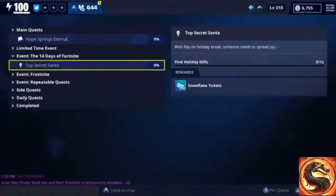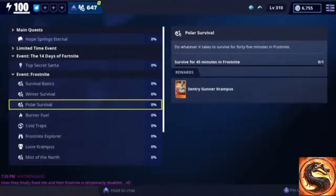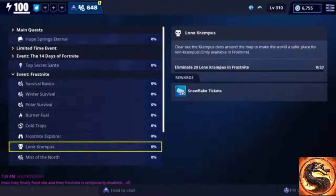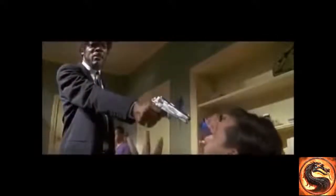The last thing before I go is to show all of the new event quests and their rewards. These holiday themed quests will be added in the 14 Days of Fortnite event — you'll have until patch 7.2 to complete them. There are also frost knight event quests: survive 15 minutes for Jingle Jazz, 30 minutes for the Ginger Blaster, 45 minutes for Century Gunner Krampus. Deposit 200 blue glow for snowflake tickets, craft rare traps for more tickets, fully explore the frost knight map for tickets, eliminate 20 lone Krampus for tickets, eliminate 50 mist monsters for tickets, and loot 40 chests or safes in frost knight for more tickets.